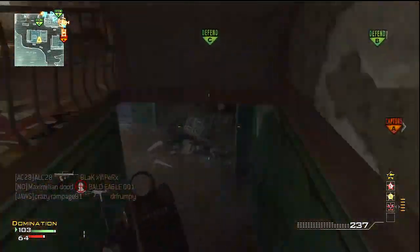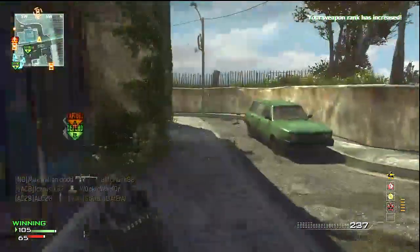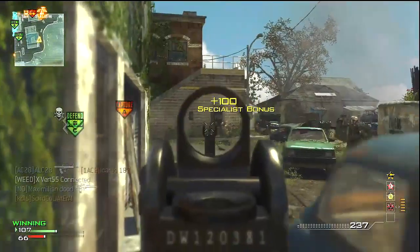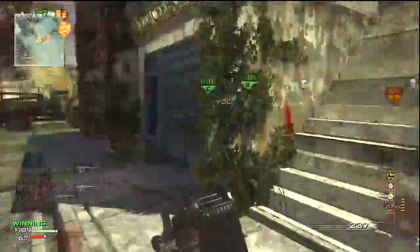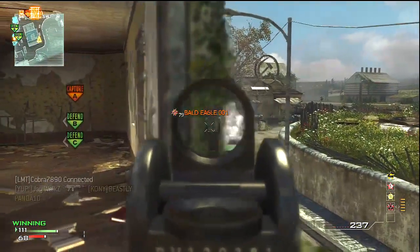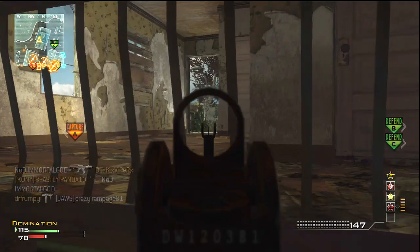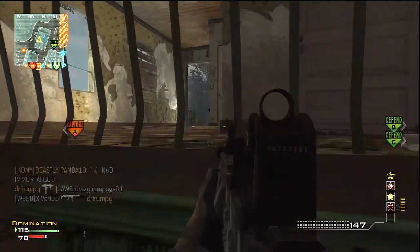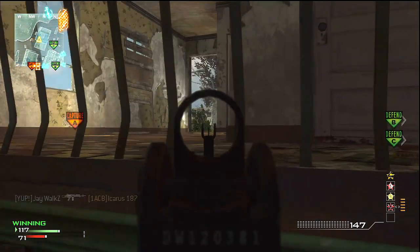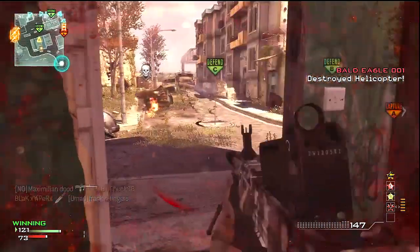I think this weapon is probably most comparable to the SAW in Call of Duty 4. The SAW had the highest rate of fire — it was spitting out bullets to the maximum, it wouldn't do that much damage, but the sheer amount of lead you were putting into an area gave you so many multi-kills. On certain maps with corridors and heavy choke points, the amount of lead you get with an LMG is really beneficial — especially in games like Modern Warfare 2 where people will just blindly rush in.